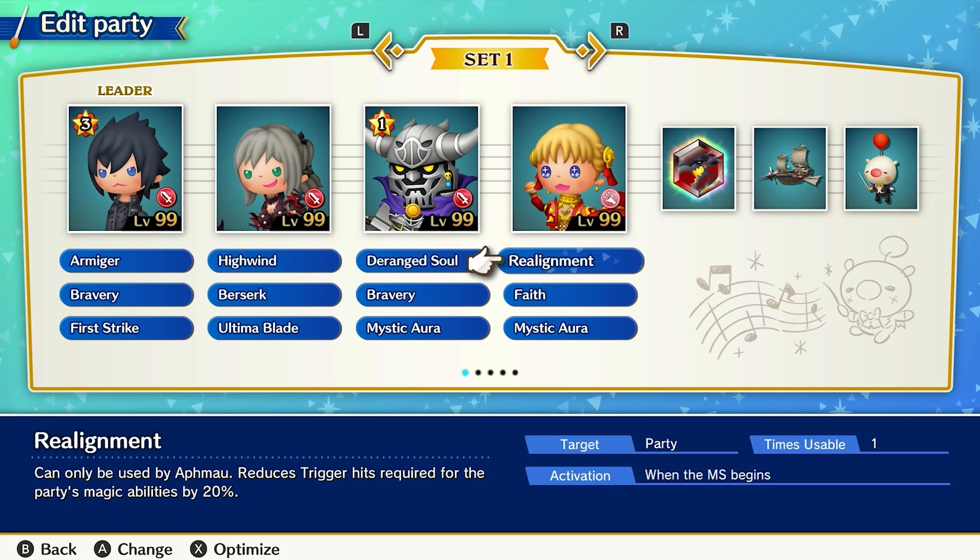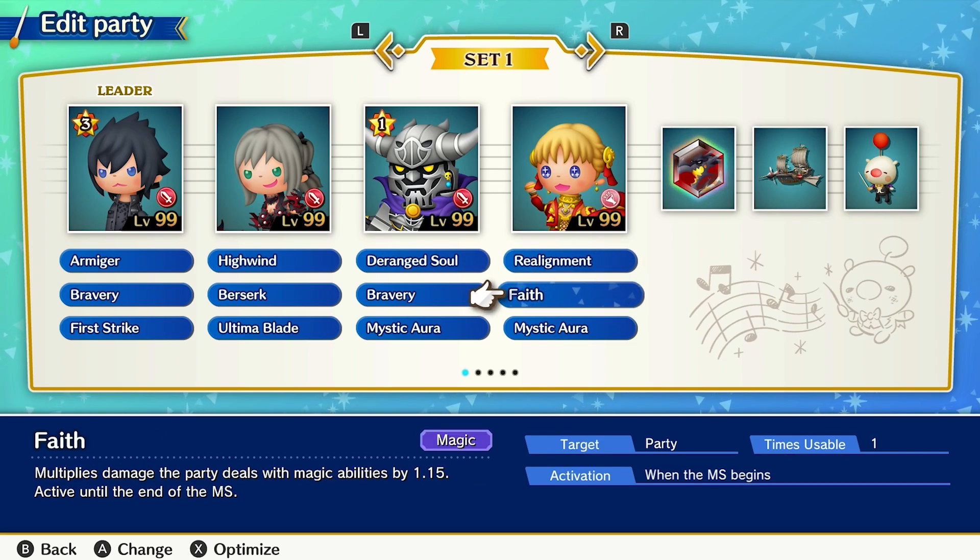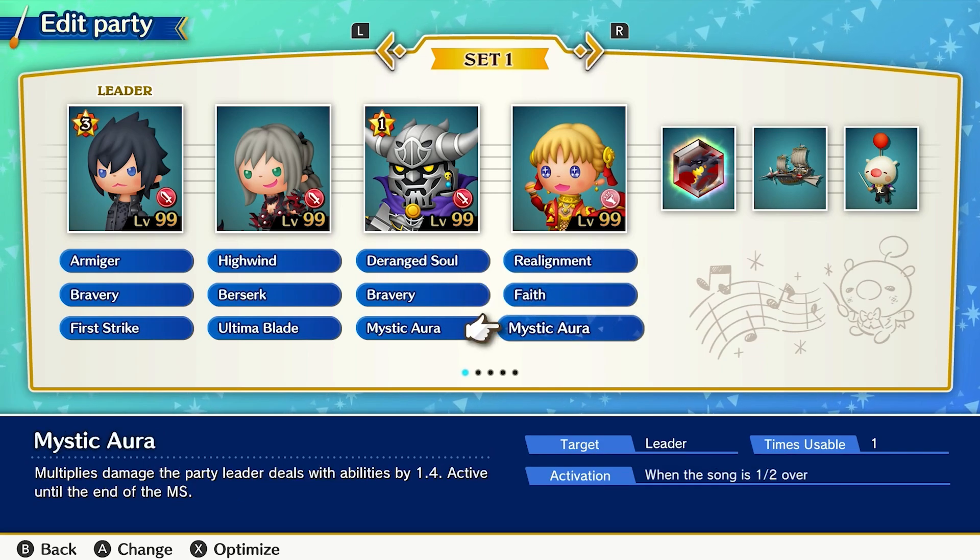My final main party member was Aphmau, a support type that's perfect for getting standard attacks out more quickly and more often thanks to Realignment. Otherwise, I equipped her with Faith and Imperil to help defeat minor enemies faster.